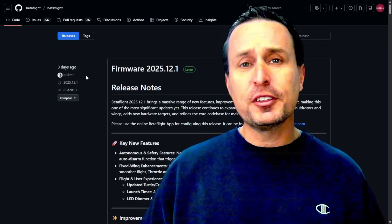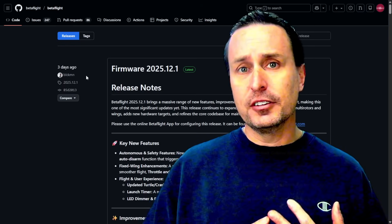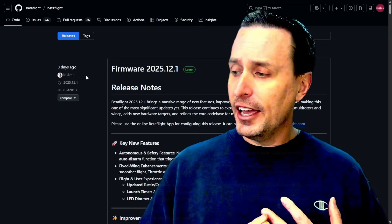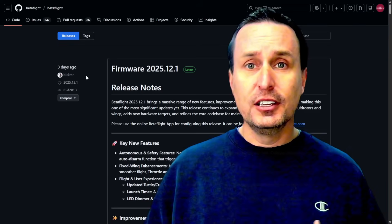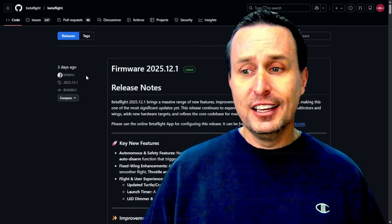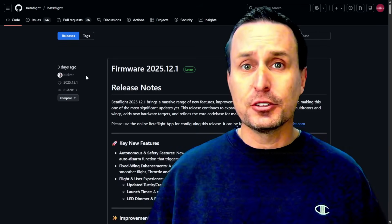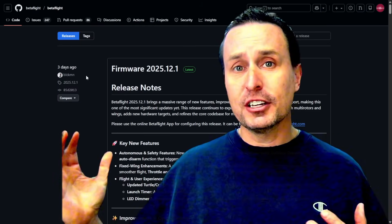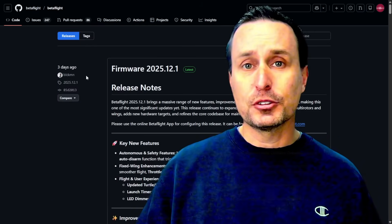There are a couple more things to come. I'm going to be taking a look at the new chirp signal indicator that you can use for tuning, the new crash enhancement tools, and a bunch of new stuff in Betaflight in addition to filter enhancements. So check out that video for a general overview and links down in the description for more detailed stuff on things I've covered so far.